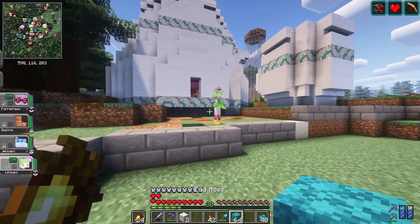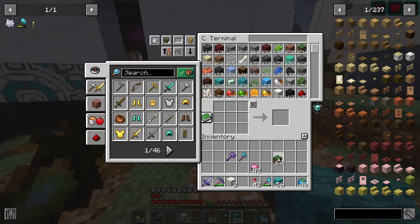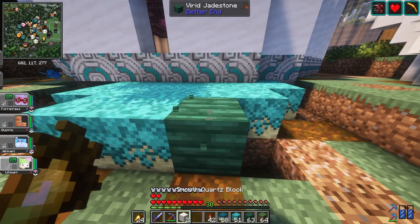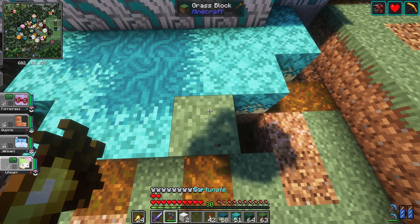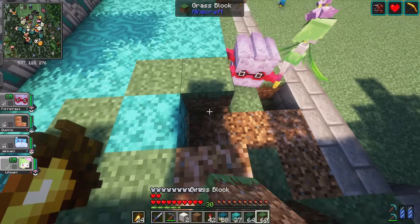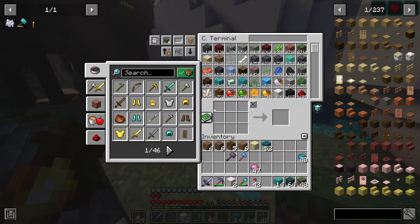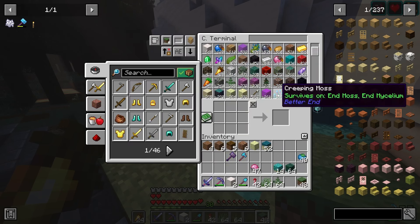I've got end moss and a ton of it. See, this is already looking fantastical. I think end moss, grass blocks, maybe some jade stone — I'm just grabbing blocks in that blue-green color palette. The jungle moss and end moss obviously go really well together, and there might be a way to blend back towards the grass. Just a few hints of end moss I think will be enough — I could do the entire area in it but that might be a little much. Then I can grab some decoration blocks like this creeping moss.